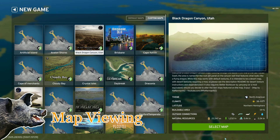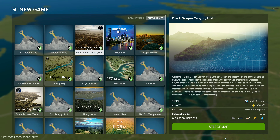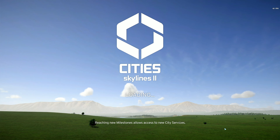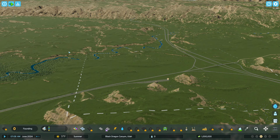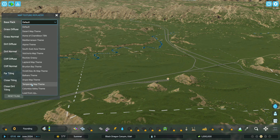Map viewing with the ol' boar. This is Black Dragon Canyon, Utah. Took about a minute to load and this requires a map theme, which is the desert map theme.